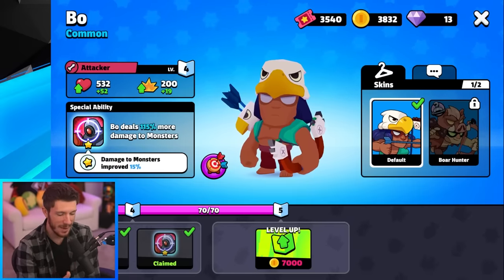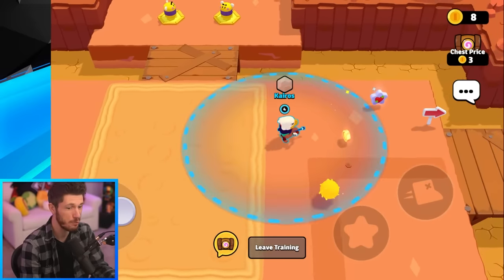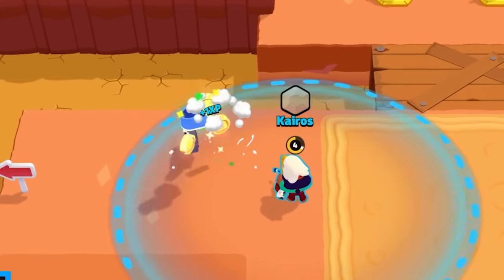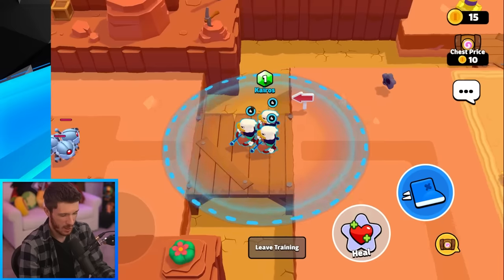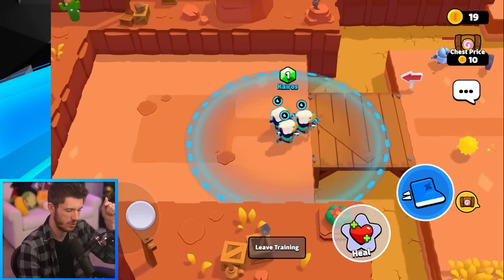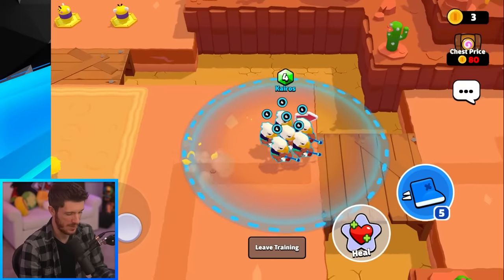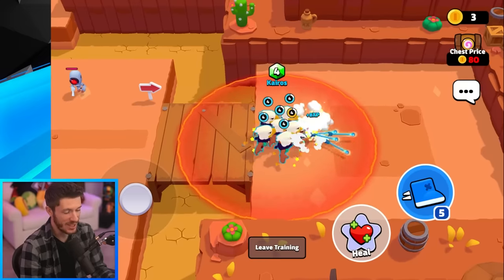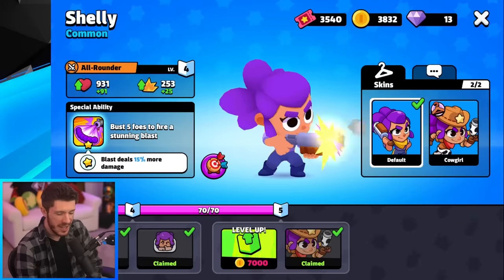Up next is Bo, and he does double damage against monsters. A single Bo will one-shot these guys — it's actually really useful. Even just one against a monster, look at that damage — he's actually shredding through more than a lot of other groups do. With three of them you can clear really fast. With six of them: one shot — that was so fast, that was ridiculous. Bo is by far the best for PvE.